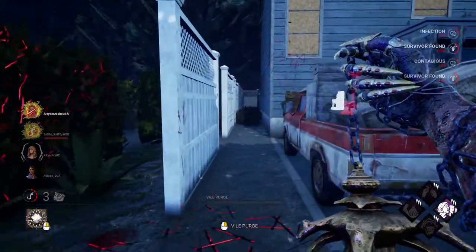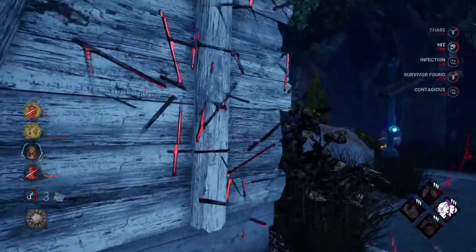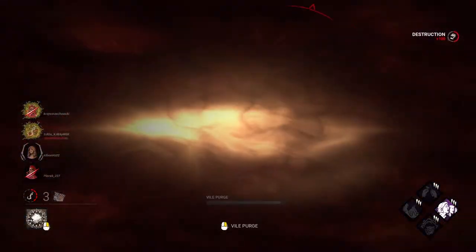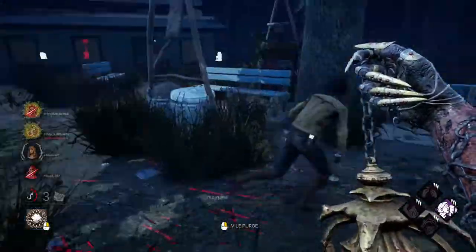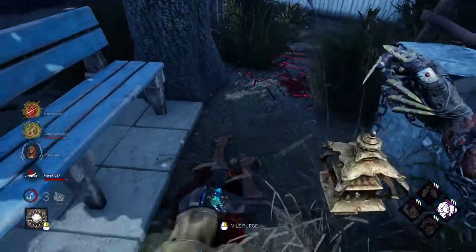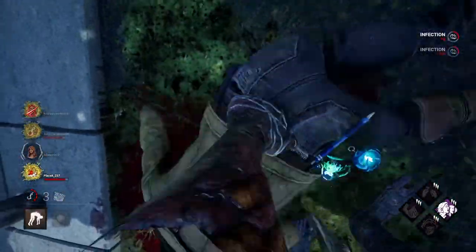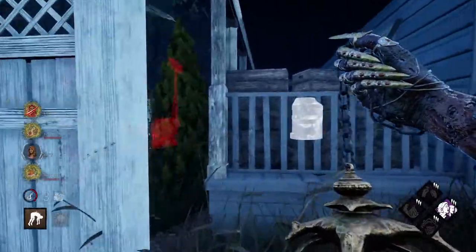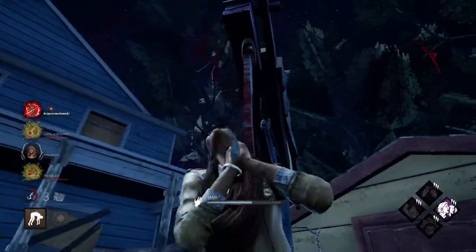These two survivors are now not infected — that's all right, a basic attack will do. Try to use your ears when an injured survivor is running away. Now she'll get infected when she's removed from the hook — actually she's dead on hook, so it doesn't really matter, but you get the point.